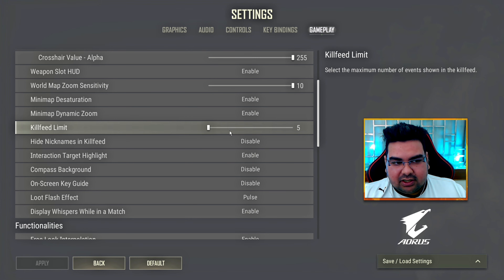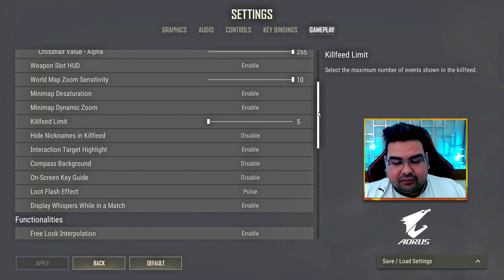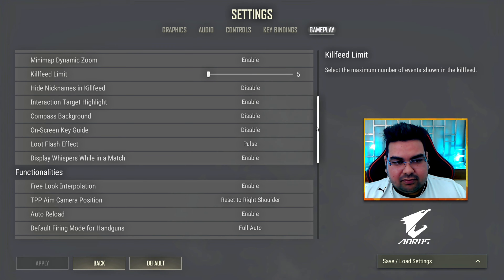For Gameplay UI, keep your kill feed on 5. This will help you figure out who is the closest enemy and which weapon they are using.